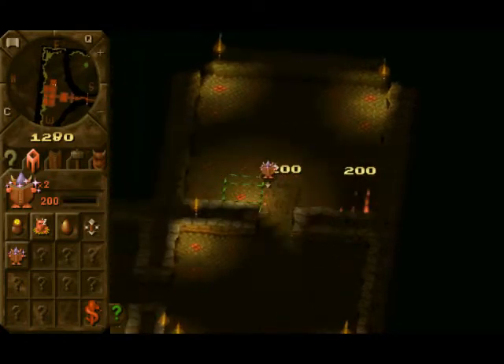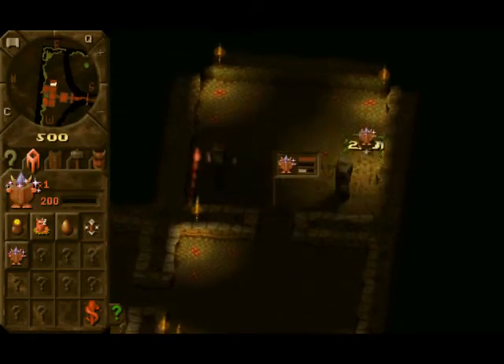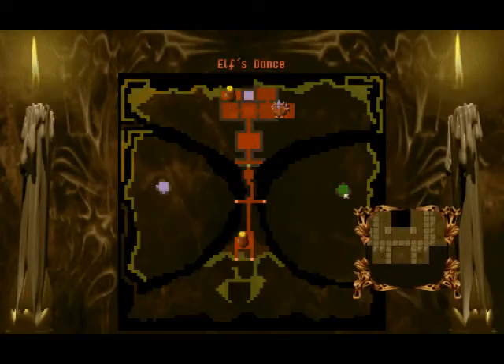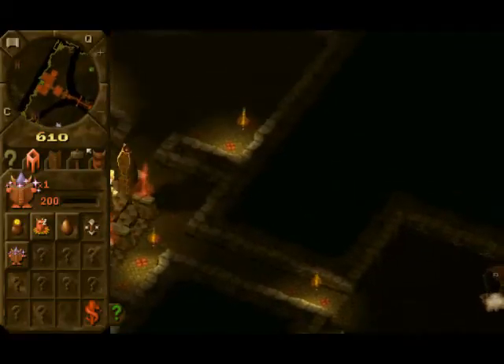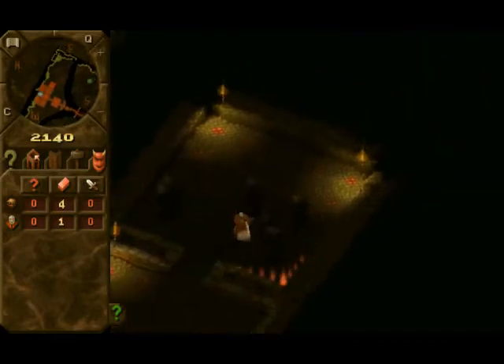We have two enemy keepers, as compared to the normal one. One's over here, one's over there — they're on opposite sides so you can have them fight each other. But don't let them get that powerful, just kill them. That's my plan.